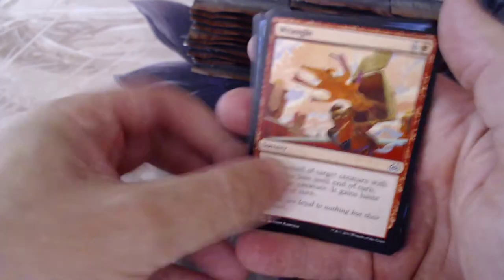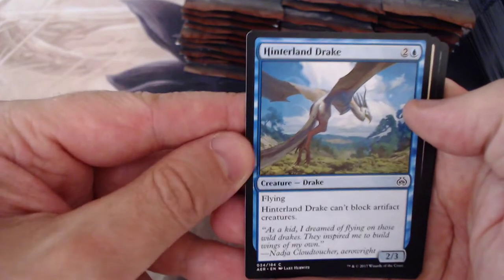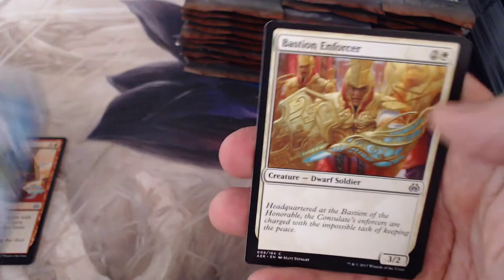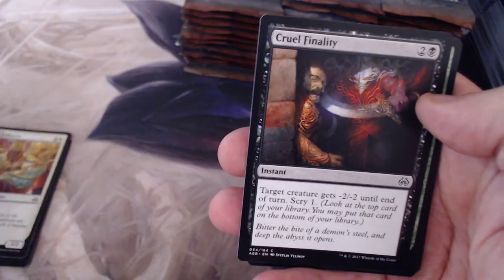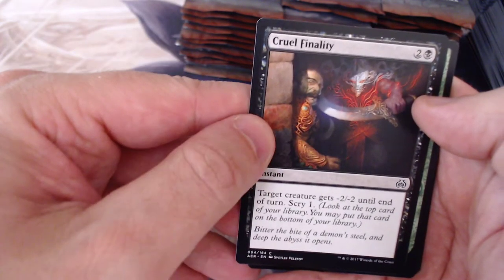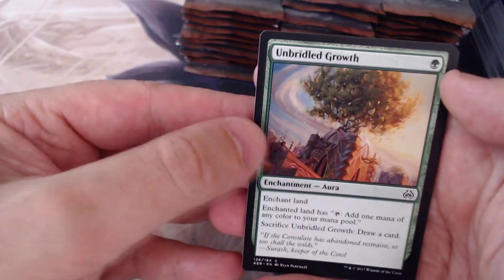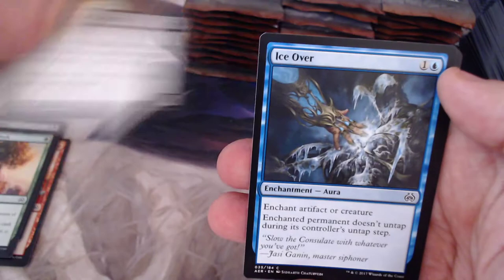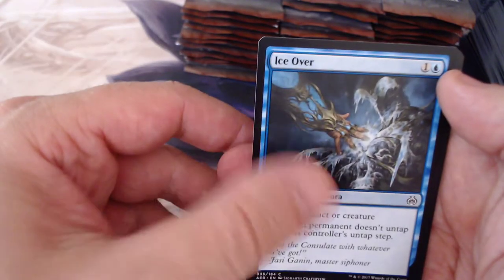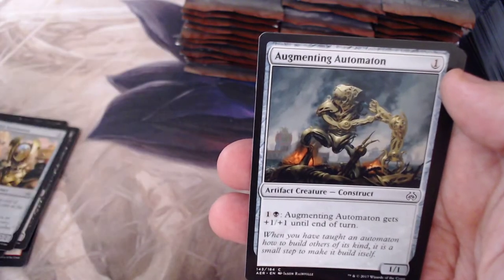Let's see what we got here. Alright, Wrangle. I do like the Kaladesh block. We got a Drake. Bastion Enforcer. A lot of these cards go up on TCG Player — Cruel Finality. The commons go up anywhere from two cents to like ten cents. Fourth Bridge Prowler. Once I get four of a kind for a set there really is no need. Ooh, Watchful Automation. I like cracking packs, that's just what I do.